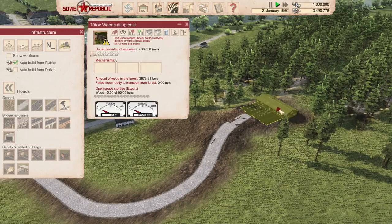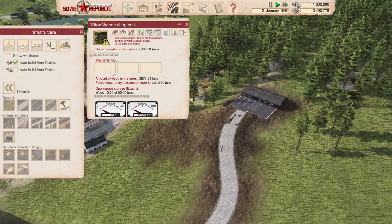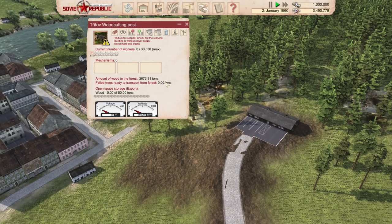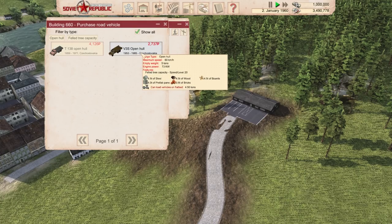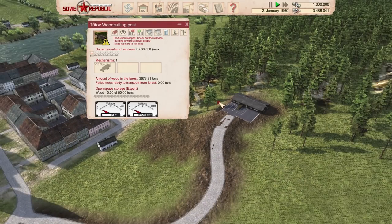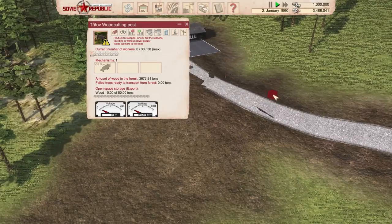The wood cutting post has zero workers right now and no power. No workers or trucks either, so this thing is gonna need some trucks. We can buy vehicles — these two have capacity for wood. Let's buy one that can operate here when needed. We should also bring power here. I think that's a worker — oh, they're coming to walk up here to work!